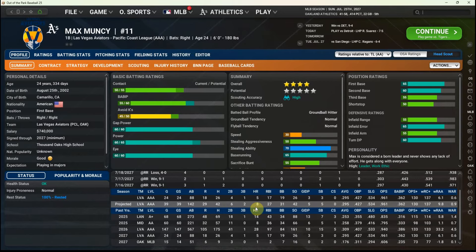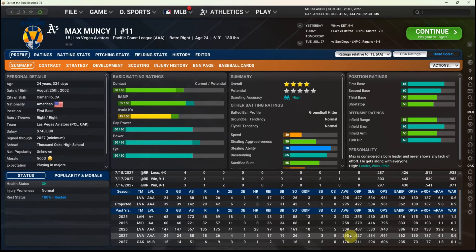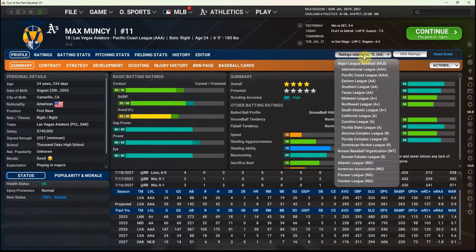When life gives you lemons, you try to make lemonade. You may remember we sent Max Muncy down — he had been very unproductive in Oakland and wasn't playing every day. He's been in AAA Vegas for close to a month now and has put up a 137 WRC-plus. With the injury to Herney, that should ensure we'll be able to give Muncy some more meaningful major league playing time over the rest of the season.